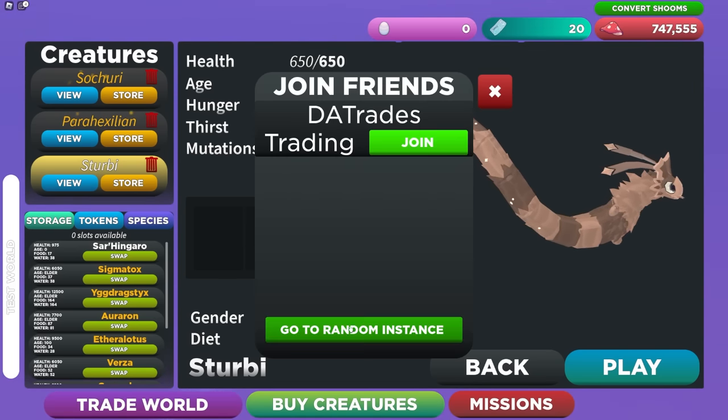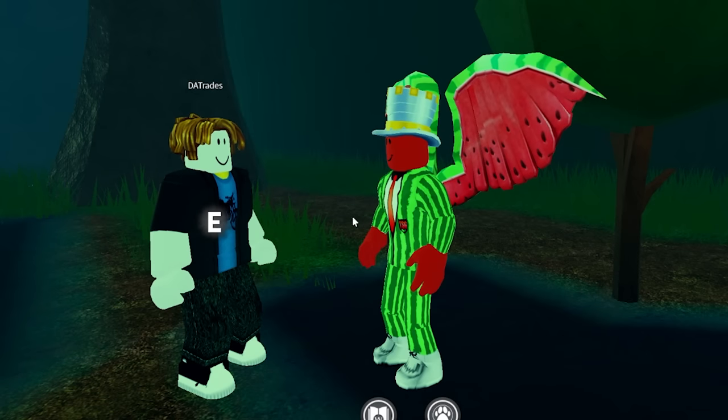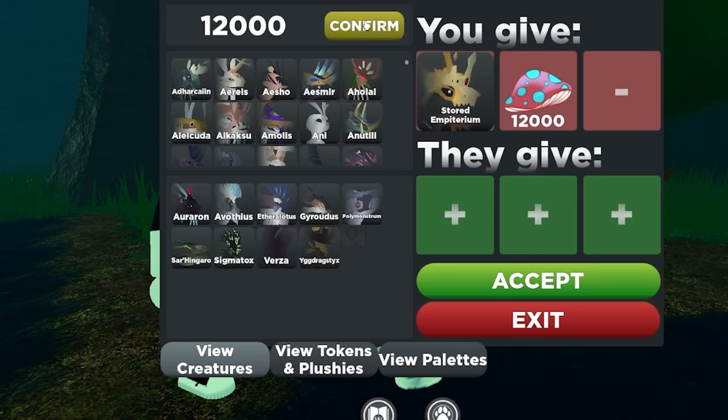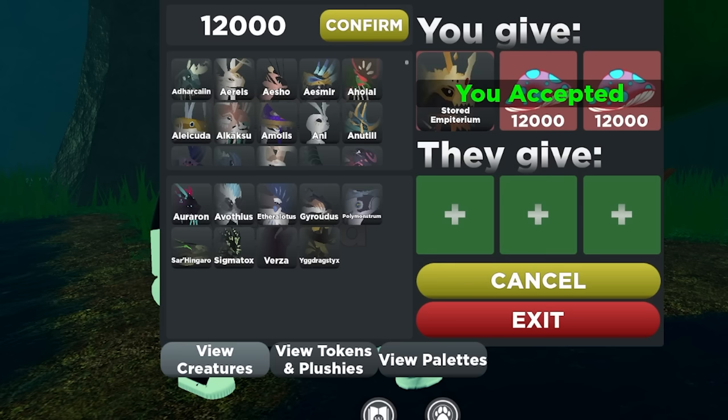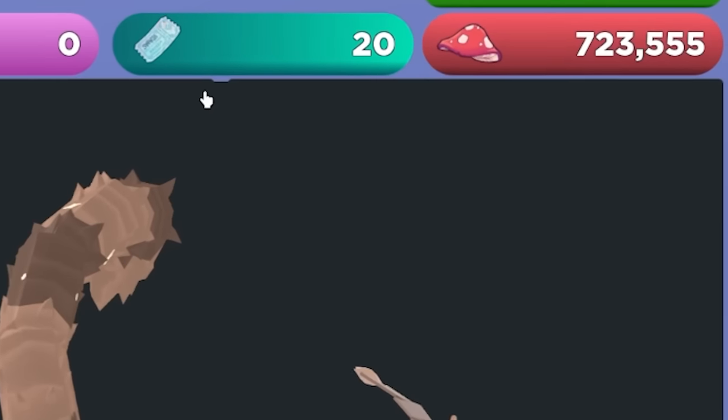There's one more stat: cost. This leads back to the other two ways of getting the Corathos. One of them is trading. Considering how much effort it's going to take to get one of these creatures, I'm guessing it's going to be really expensive for the first week when it's out. However, there's one more way to get it, which is buying a stored version.